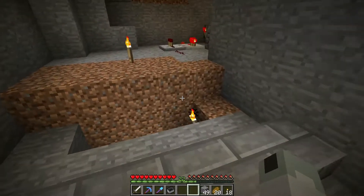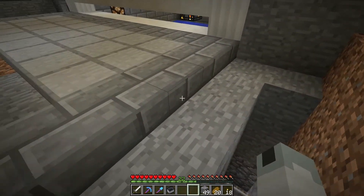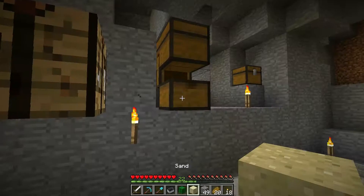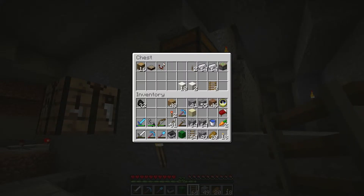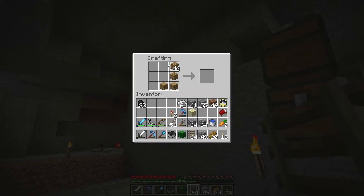I also want to add a cactus reclaimer or cactus hopper situation. Basically, when a mine cart runs into a cactus, it drops as an entity, but if you have a hopper next to it, maybe I can demonstrate this real quick. So let's make a hopper — I remembered the recipe this time.